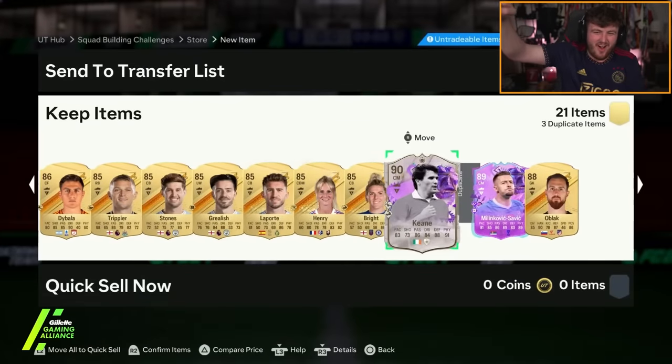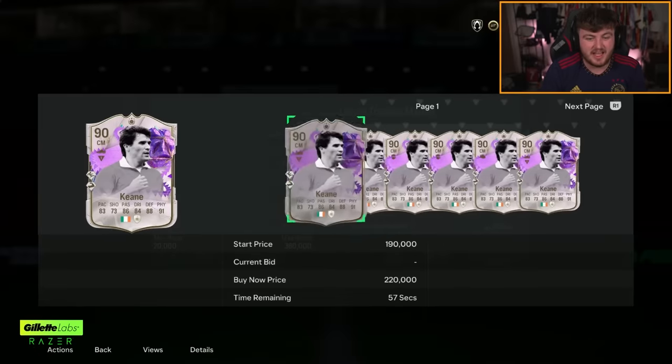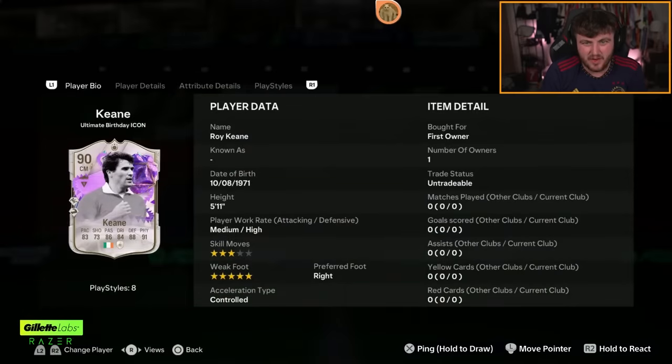Roy Keane! Let's go! Come on, Keane! You've got both Roy Keanes now — you can play both of them in midfield. That is not great, but Roy Keane — go on. Next 88+ icon pick.